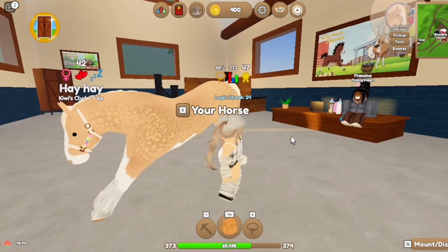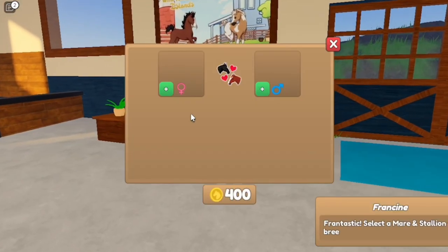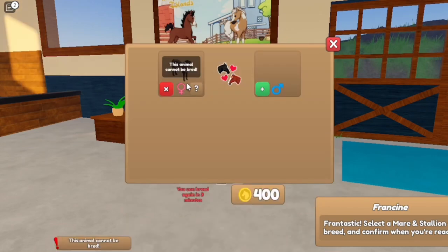If you have a horse and they're blacked out — like let's say I want to train Hogney and it says 'this animal cannot be bred' — that means it's either an event horse, it's already been bred and you have to wait for the cooldown to finish, it's a legacy breed so it can't be bred again, or you don't have a strong enough bond.